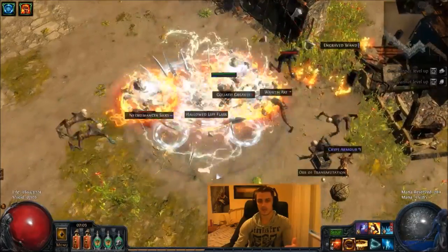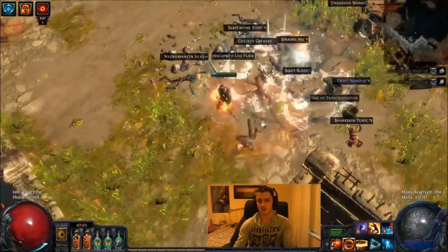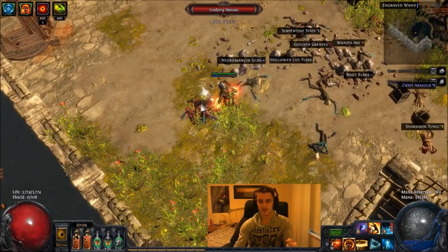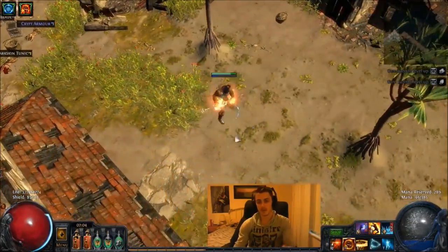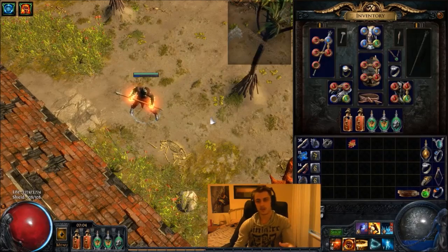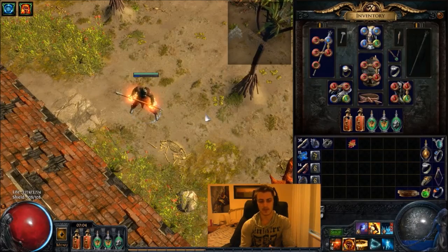AoE scales pretty well with the skill from what I've seen. Right now I only have 20% from the Templar area and it seems to go quite a long way. The base range is just a bit smaller than this, but even without any AoE it still feels pretty good. I would recommend probably on a 5th or 6th link to get the Increased Area gem. On top of that, you can get Concentrated Effects when you just want to swap it in for bosses for heavier damage.